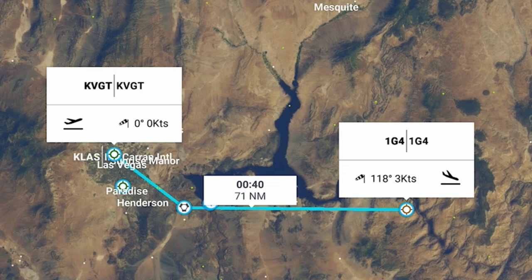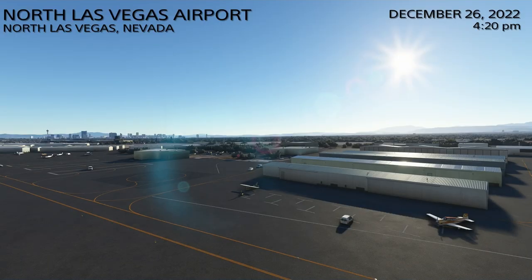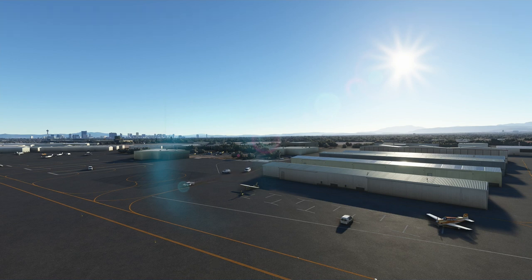Let's take a look at the map really quick. We're going to be starting at KVGT, North Las Vegas, out on the left, heading to 1G4, which is in Arizona to the east, and right at the westernmost point of the Grand Canyon.